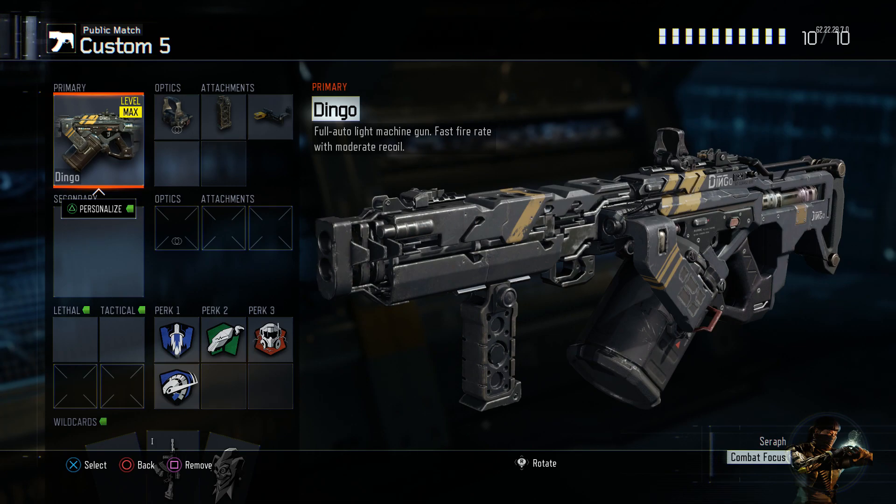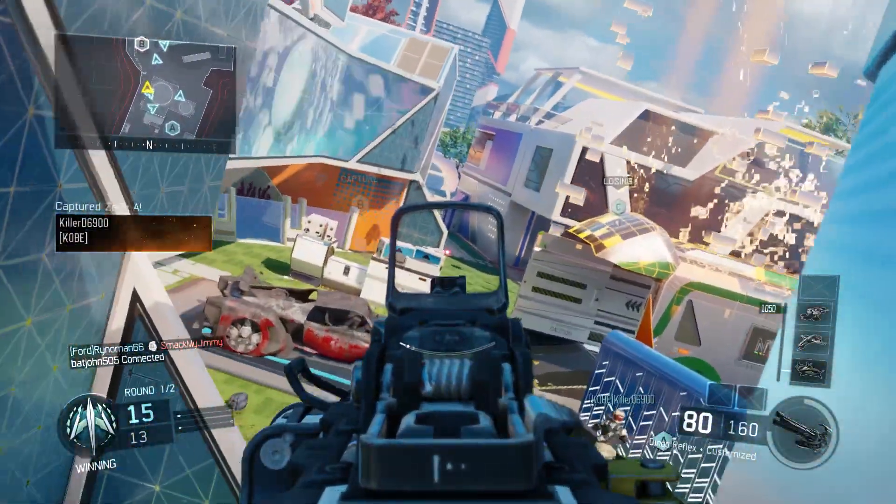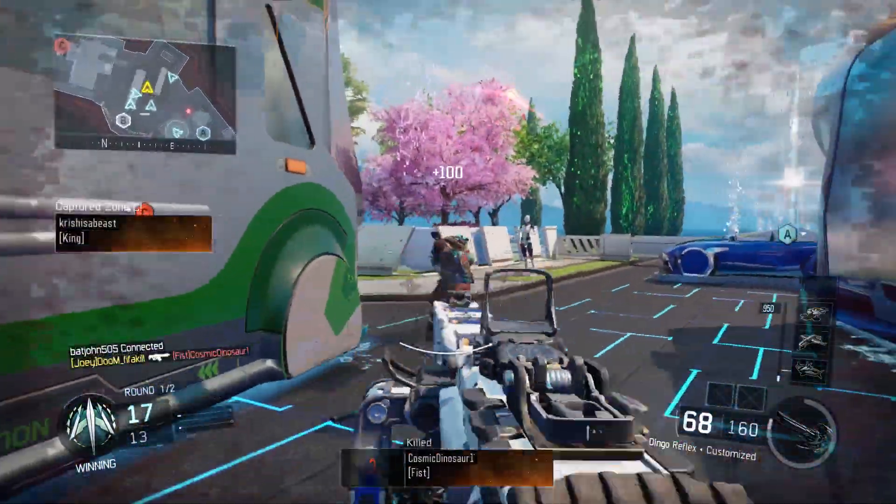You know the class setup you see at the beginning of the video — it's a dingo with the reflex. I prefer the reflex over the ELO, only on the dingo. I don't know why, it's just a personal preference, and a lot of people who watched on the stream when I was using this class agreed.